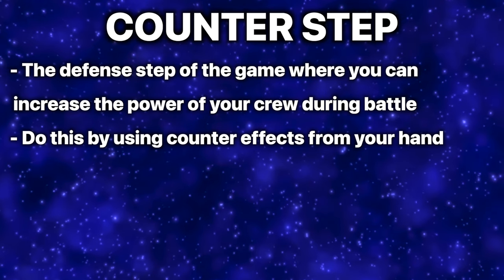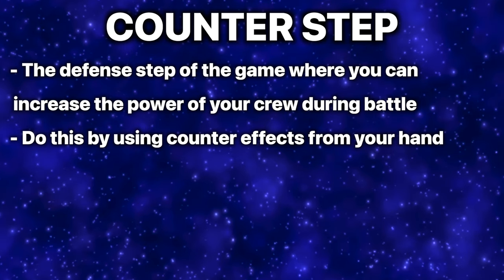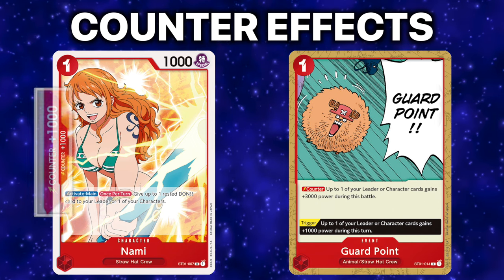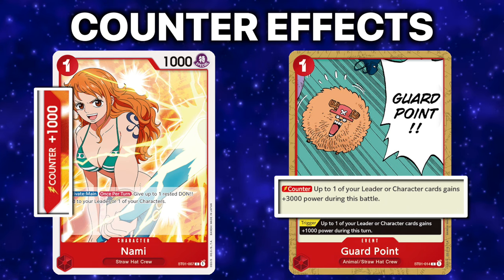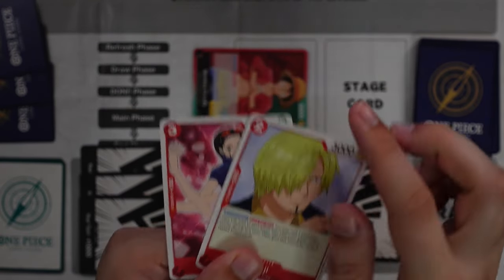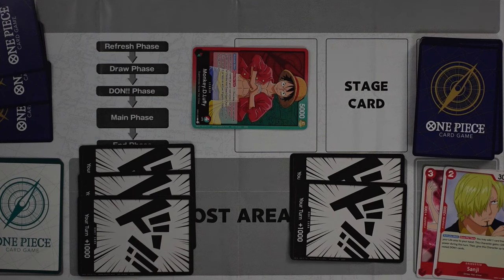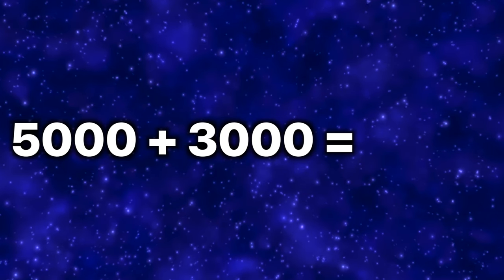The Counter Step — or defense step — is where the defending player can increase the battle power of their crew by using cards in their hand. Some cards have counter effects either as stats on the left side of the card or as actual effects played during this step. To use a counter you place it in the trash, and you can use as many or as few cards as you like. To calculate counter power, add together the total counters used and apply it to the defending card's power — for example, Luffy with 5000 base power plus 3000 in counters equals 8000 total power. Note: the counter step is only for the person being attacked, not the attacker.